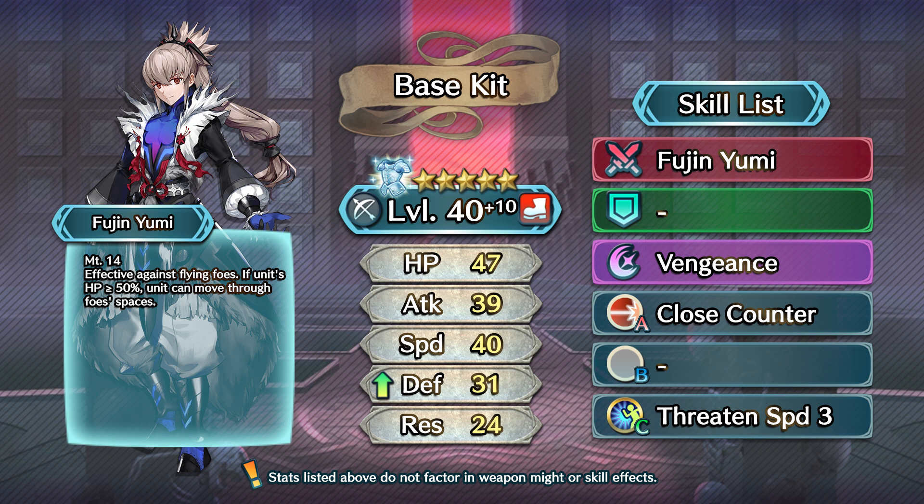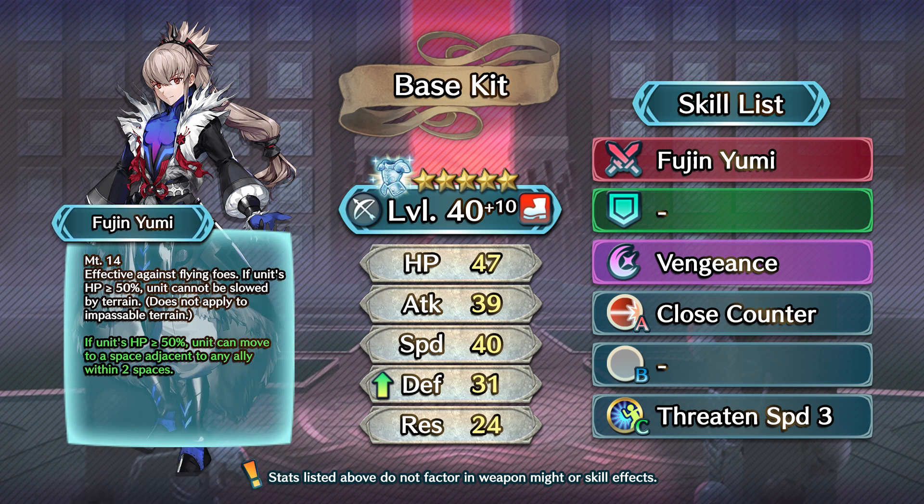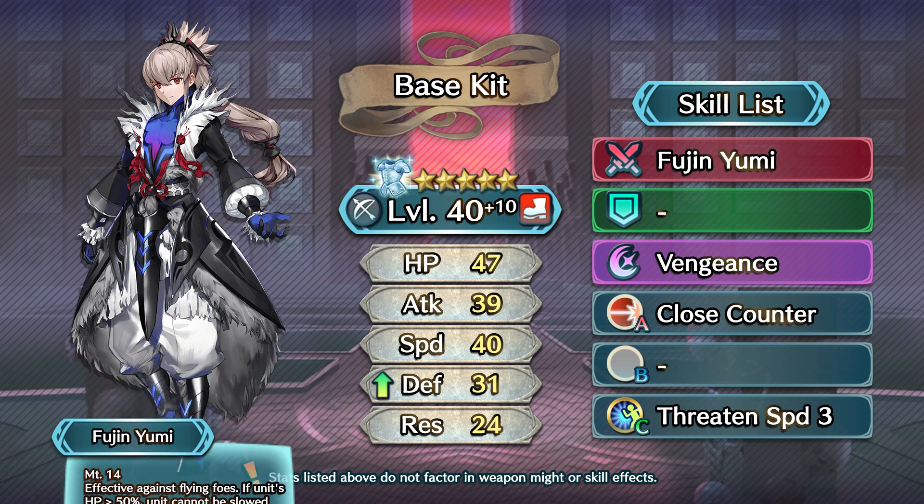Yikes. This is not a good weapon effect, but it has since been refined. Once refined, its effect changes and instead allows him to pass through any terrain. It then has the added effect of allowing Takumi to warp to a space adjacent to any ally within two spaces, much like Aerobatics or Flier Formation. This pseudo formation skill can certainly have its uses, but I'm so upset by this refine when we consider how much more potent weapon effects are nowadays. I'm going to use this weapon for one of our builds today, but definitely not both, as we honestly have some much better inheritable options for him that are way better suited for his role.